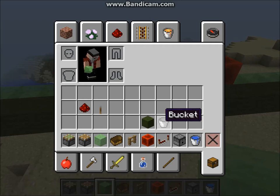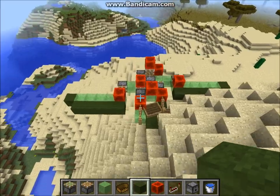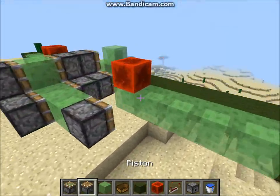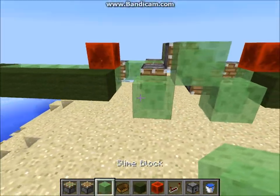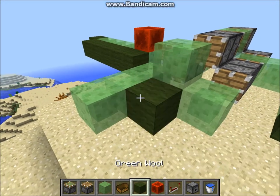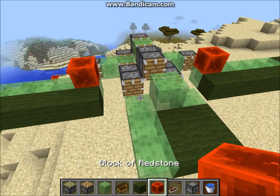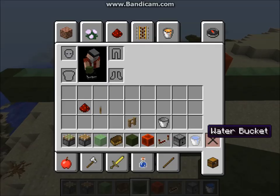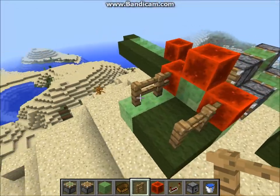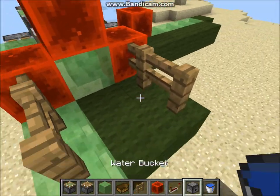Next we're going to build the cockpit. I'm going to get my green wool down — I'll have to look at the reference again for the pattern. You're going to want to come out two blocks on this side with slime blocks, then green wool, and come out here as well. Then place fence posts here and here.